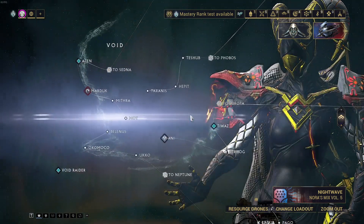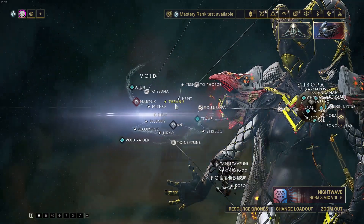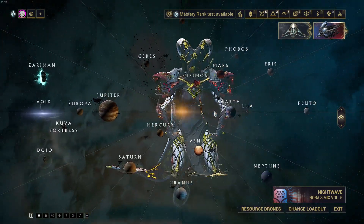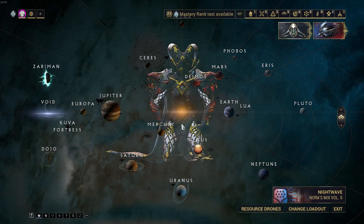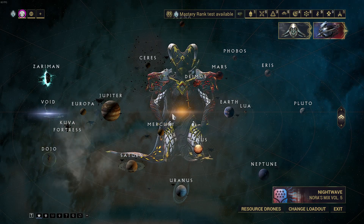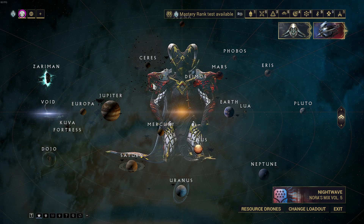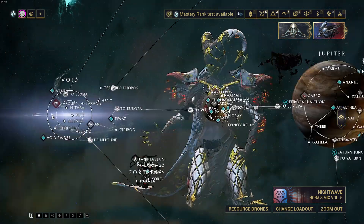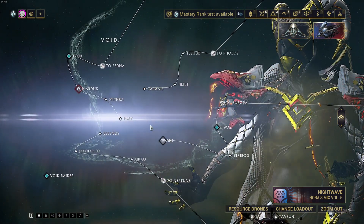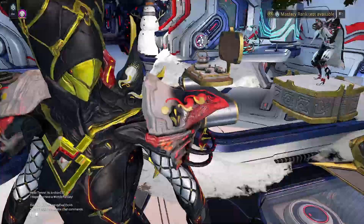If you haven't unlocked the Void yet, other random planets and missions also give you relics. It doesn't matter which planet — but the Void will always give you a relic. So once you have relics, here's how to crack them.